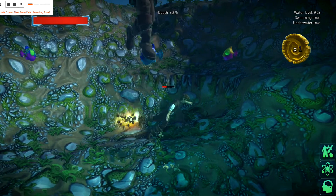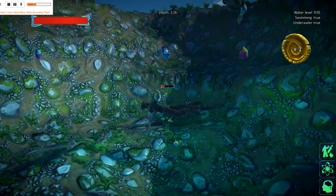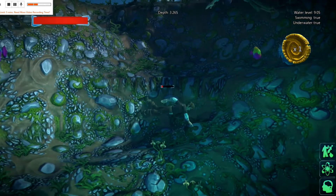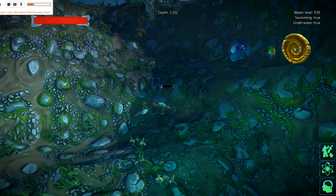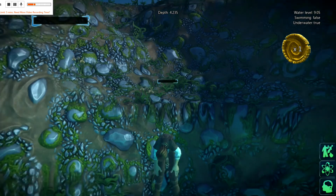We can collect the coin. Now if I stay down too long, you'll notice there's a meter above my head — that's my air. You probably can't hear this, but there's a heartbeat now beating, which tells me I'm running out of air, so I need to go up to the surface quickly.